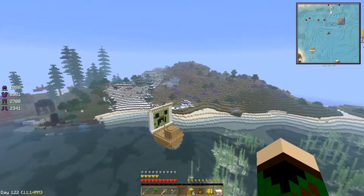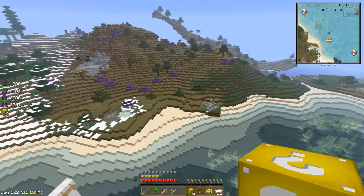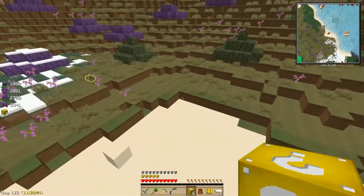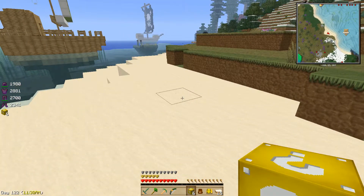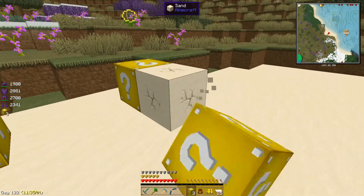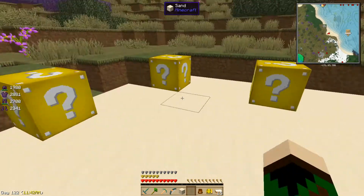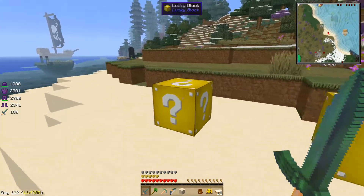This over here is nice and out of the way. Let's do these lucky blocks and see if we can die. I really don't want to die. Lucky block, lucky block, lucky block, you're in the way. Lucky block, lucky block, lucky block. Okay let's start over here. Oh baby, don't kill me now.